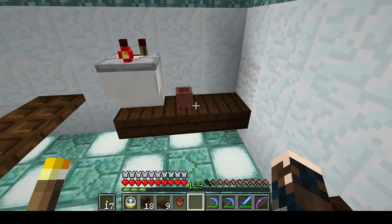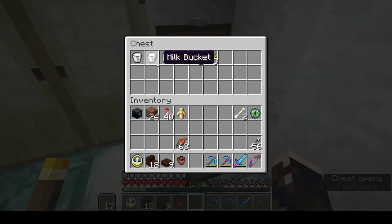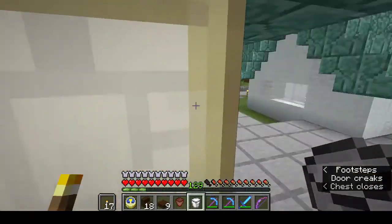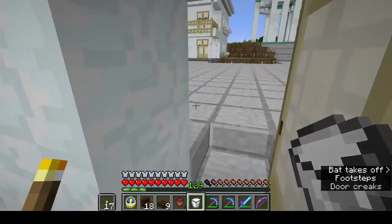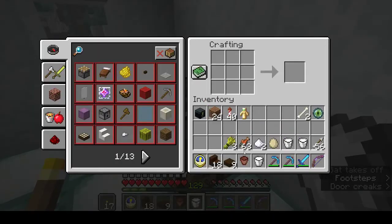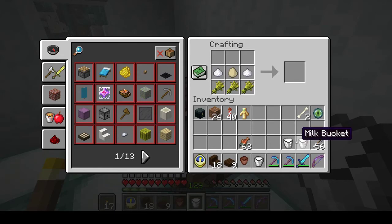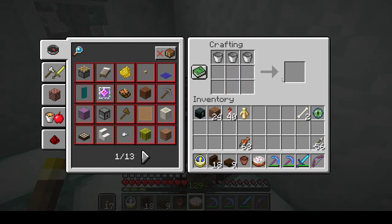Instead of putting an extra coffee cup, we're going to make a cake. We need three buckets of milk, one egg, two lumps of sugar, and three wheat. Let's pop into the crafting table area. Wheat along the bottom, egg in the middle, sugar either side, then add your milk — your wet ingredients. One cake.